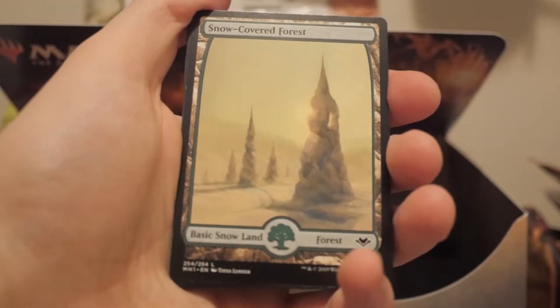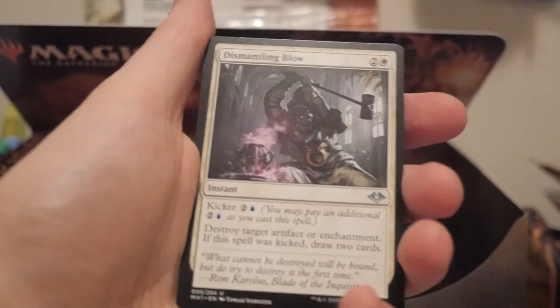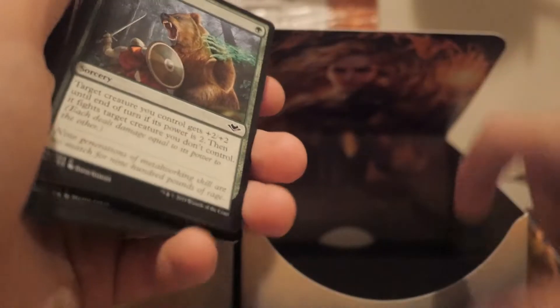Zombie - oh, Yawgmoth, pretty cool. Snow-covered forest and we got Mirrored and Besieged - not anything interesting there. Okay second half - so we got one land in one half of the box. Will we get two? That's not very good. Reprint - Judgment reprint. Yeah, we're slowing down a lot here, man.